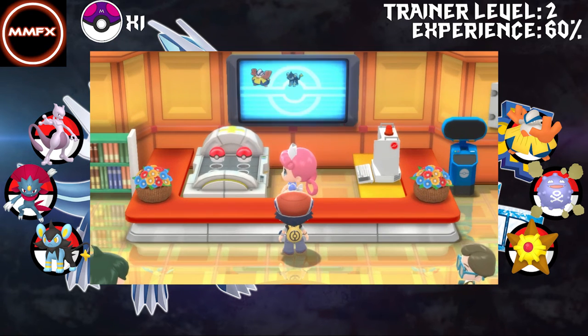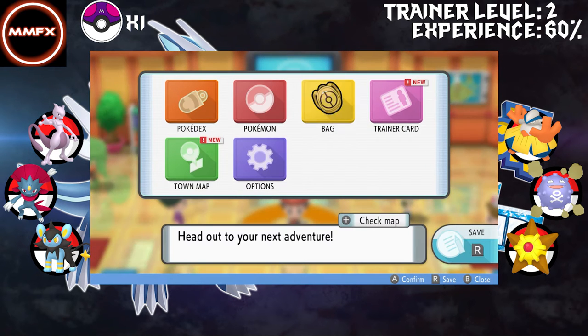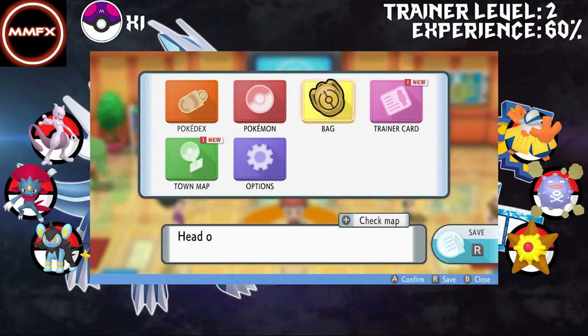It did take me like an hour to get another encounter with this Mewtwo - it must have been like the 1% encounter for the route. We had about 10,000 Pokecoins, so I bought 20 more Pokeballs and 20 Potions. Unfortunately they're not in the shop, so I did have to buy them through PK Hex - by buy I mean add them in and then remove the money.